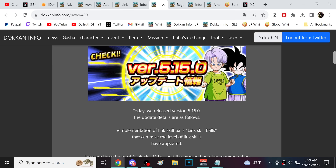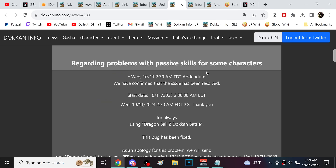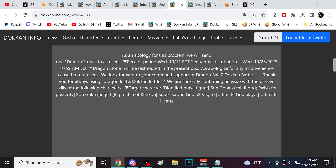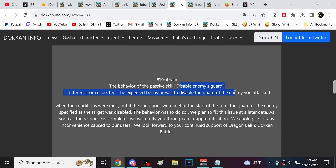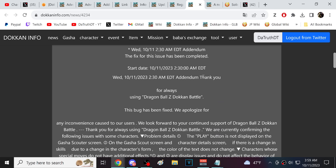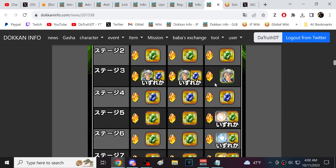There's also an update notice about the link skill balls, and they fixed a passive skill guard issue — typically when they add something like this, an upcoming character will have this mechanic, so we'll see. They also fixed a bug with the gacha scouter screen where the play button wasn't displaying sometimes for animations.